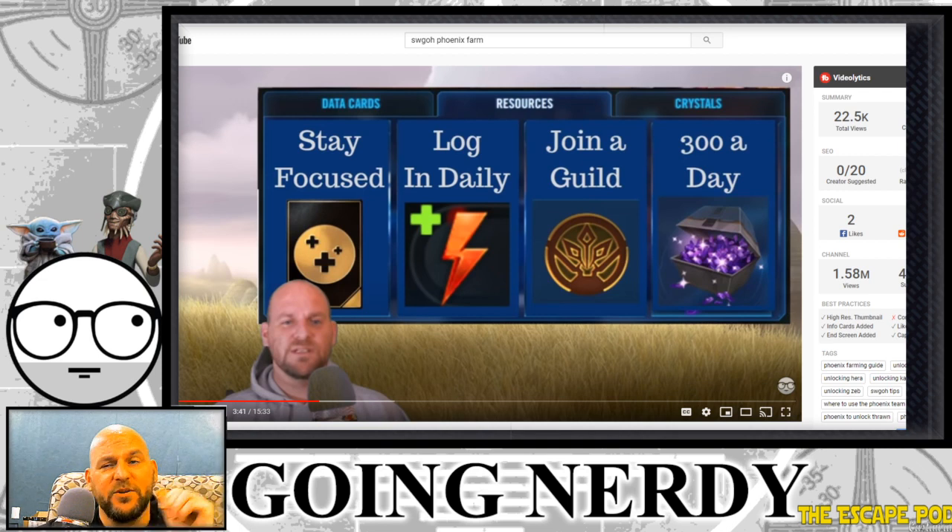There are four things you need to know about this farm. One: you need to stay focused. 16 and a half days is a lot easier than a 35-day farm, but it is still easy to get sidetracked and move away from what you're farming to get something else, so staying focused is critical. Two: you've got to log in every day. If you're not logging in every day, you're going to miss out on a lot of really important things.